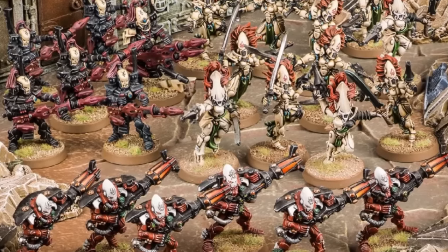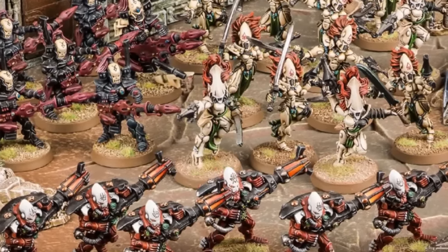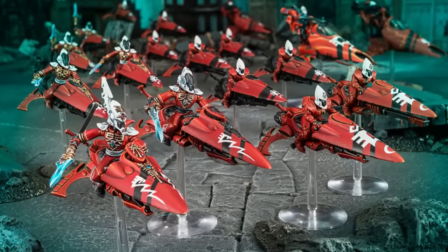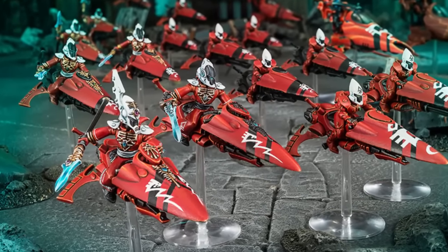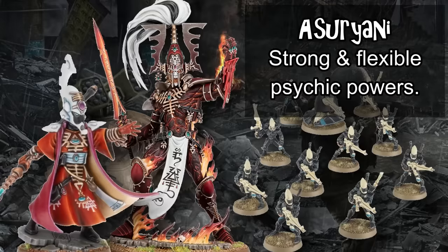The core of the army is composed of unique aspect warrior units that are the faction's strongest combat specialists and let you customize their unit leaders with special relics or purchased abilities for a little hero-hammer action on the side. They're also in the running for the game's best psykers, with tons of options for both spells and good casters, and they combo damage buff and debuff psychic powers with fast melee and strong short-range shooting to do absolutely massive damage to their opponent.